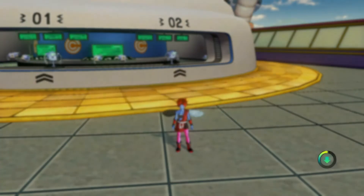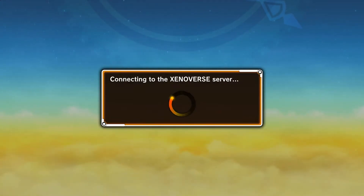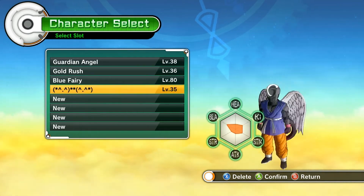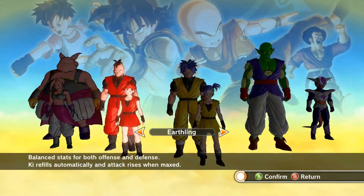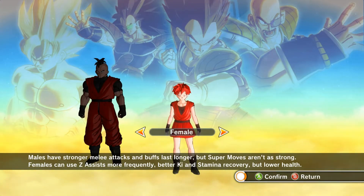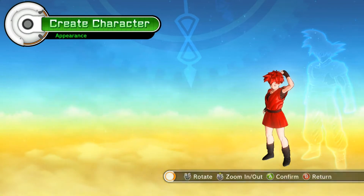I'm going to go through character creation of exactly what you want to do. If you're already level 80, that's great — you can just make a brand new character. If you're starting from scratch, I'll show you what to do. You want to go female. Females can use Z-Assist more frequently, have better Ki and Stamina recovery, but lower health. They have better Ki than men — it doesn't matter about appearance. We're going right into it.